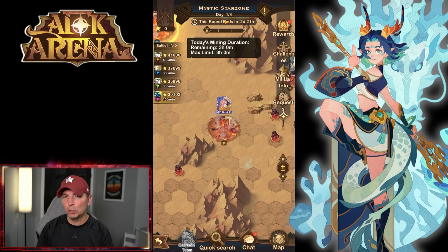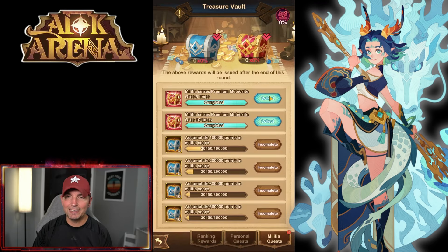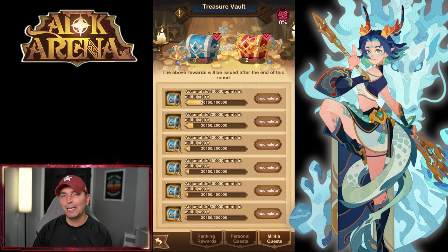You can see right here: today's mining duration remaining — three hours, max limit three hours. You only have three hours per day to hop in here and start farming. If you miss your three hours, this is three hours over three days — this round ends in two days and 21 hours. You get three hours per day for three days to go ahead and mine, and when you mine, looking at the rewards, this is the game changer and the thing you have to pay attention to.